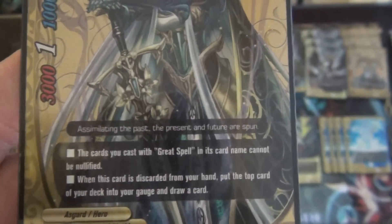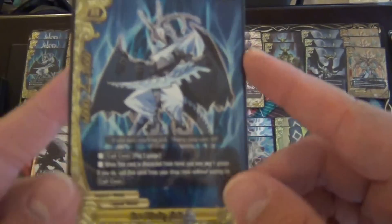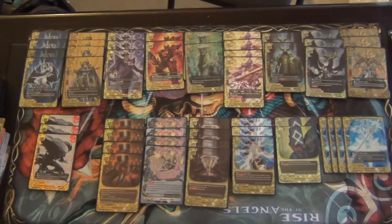We play 4 copies of Valkyrie All-Knowing, Iroall. At 3/1/1, size 0, the cards you cast with Great Spell cannot be negated — not really important for this deck. But when this card is discarded from your hand, put the top card of your deck into your gauge and draw a card. I love this ability; it's really good for gauge acceleration on the turns you're trying to make plays. This deck is extremely reliant on Damage Control. Next, we play 4 copies of Ice Blade Joker. He's a 6/2/3, size 0. Call cost: pay 3 gauge. If you discard this card from your hand, you may pay 1 gauge to call it from your drop zone. He's the buddy — pretty easy to get out if I get Damage Control, and it's easy to get out with having the 5 copies of cards that allow me to do things during my turn.